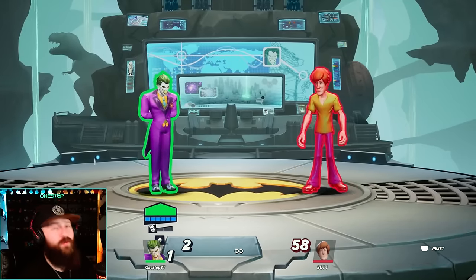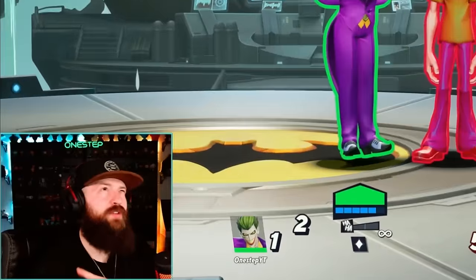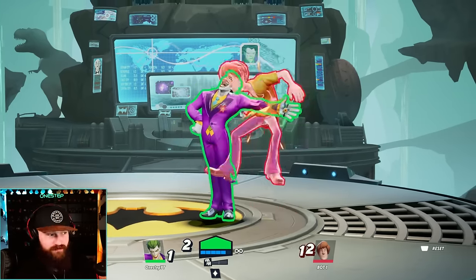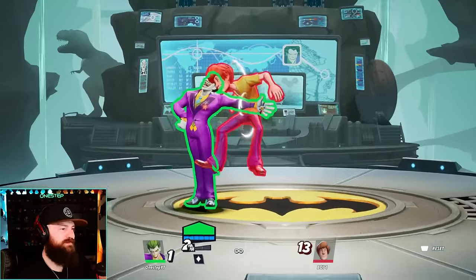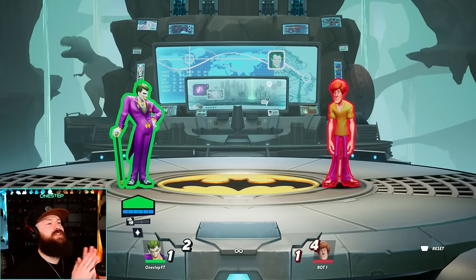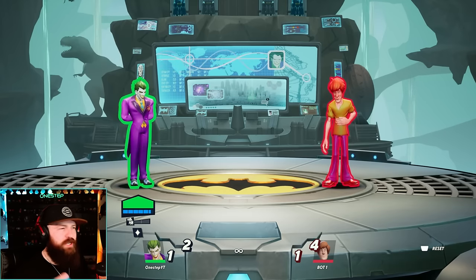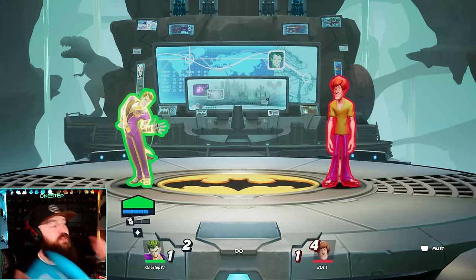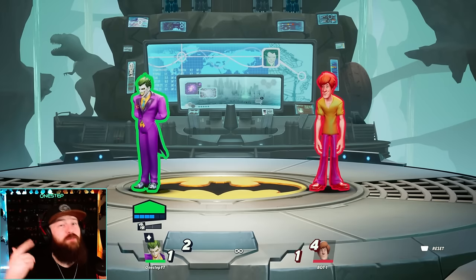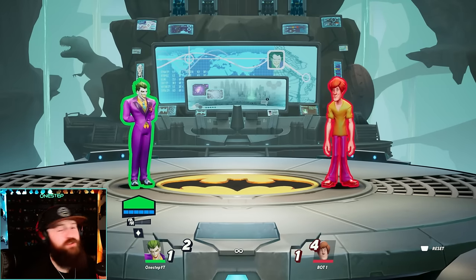Joker's neutral ground special is the electric ring, which does one thing two ways — it'll shock your opponent and act like a parry, either if they're too close or if they hit you. The electric ring does have armor on it, so don't be afraid to throw it out. However, it doesn't last long frame-wise, so you can't just hold it and wait. If you miss it, there's recovery and your opponent can punish you, so it is pretty punishable.